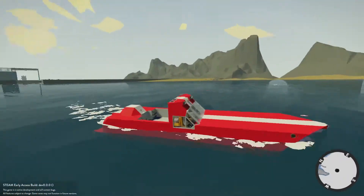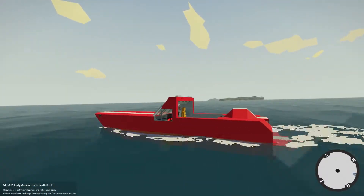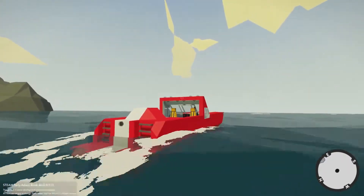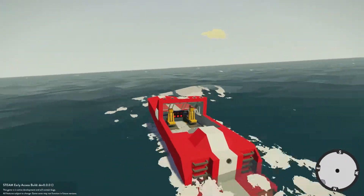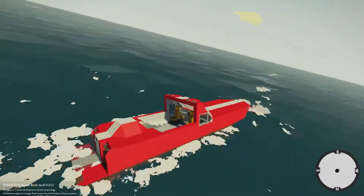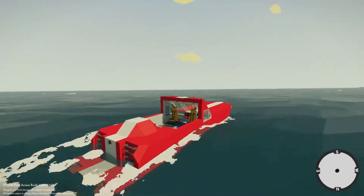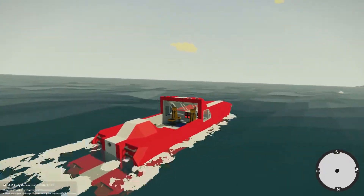Generally boats are a bit faster in the new version anyway, but they're also more stable because the water physics are a bit more realistic. So this will actually be zipping along a little bit faster and skimming across the waves — a bit like a go-fast boat. This is a fantastic design just for playing career mode because you've got three spare seats, loads of cargo area, and it's very fast. You'll travel across the map very quickly.